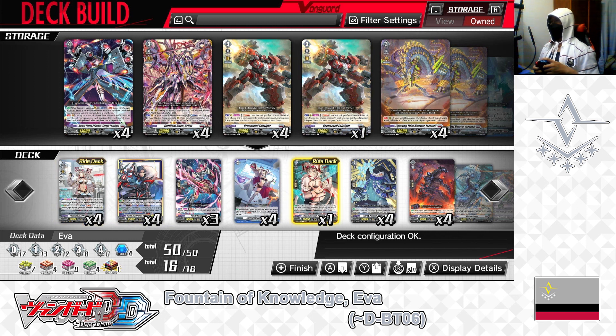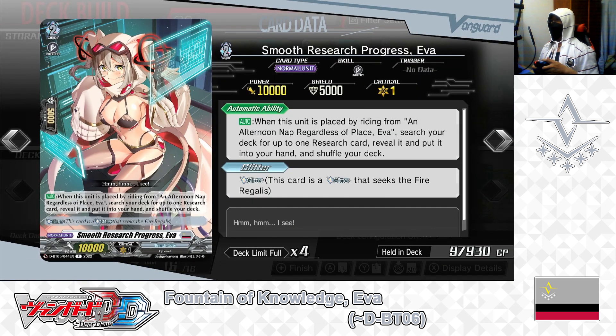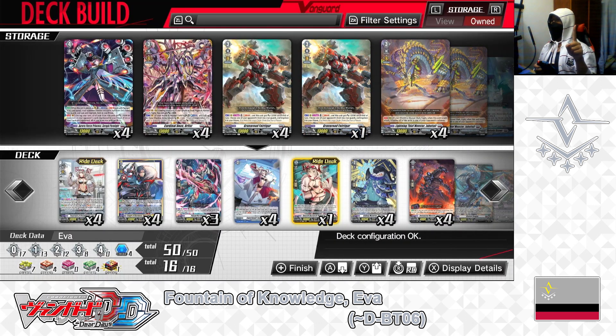Now for the grade 2 lineup. In the ride deck: grade 2, Smooth Research Progress EVA. First skill — auto, when placed by riding from the grade 1 EVA (An Afternoon Nap Regardless of Place EVA) — search your deck for up to 1 research card, reveal it, put it into your hand, and shuffle your deck. Second skill: Glitter — this card is a glitter that seeks the fire Regulus. She's the main grade 2 to ride; just by riding on top of the grade 1 EVA you can secure a research card for your later game strategy. We have 1 in the ride deck, leaving it that way.